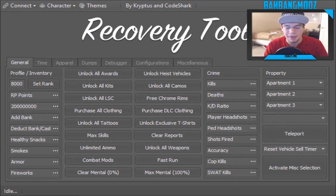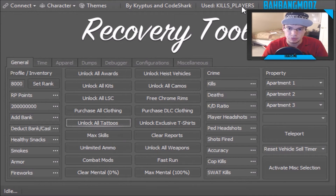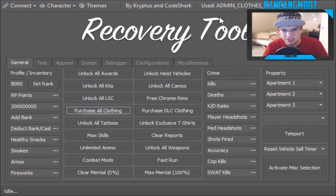We have add bank, so if you want to put in bank cash you can do that. We also have RP cash or bank, healthy snacks, smokes, armor, fireworks, unlock all awards, unlock all kits, LSE, purchase all clothing, unlock all tattoos, and max skills. All you need to do is just click it and it will automatically be sent to your jailbroken PS3 through Wi-Fi.